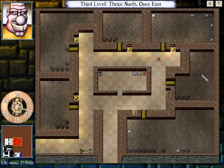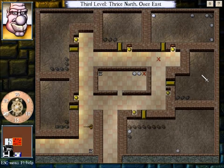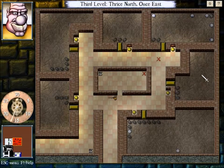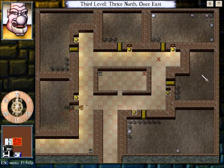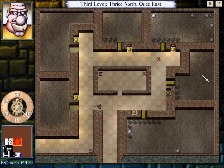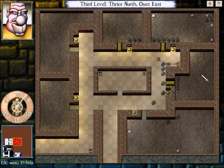Challenge! It's a challenge: face west every time you kill until only the queen is remaining, then finish her off however you like. So until the queen's the only monster left, we must kill everything from the west. We have to utilize our crazy moves. Diagonal jumps are your friend. These doors will be pretty simple — it's just a matter of stab, stab, stab. The others, not so much.